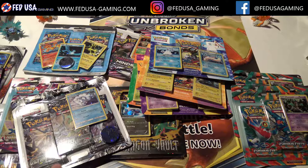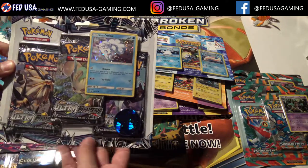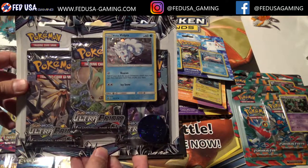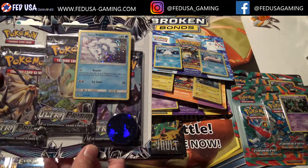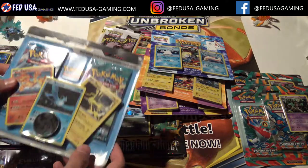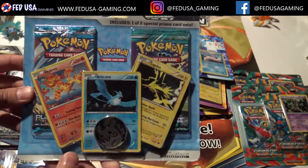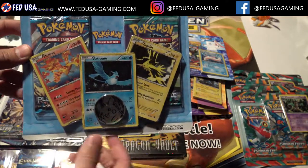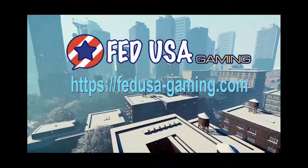Blister packs are a great way to go — this is a great entry-level collector product. If there's a blister pack not talked about in the video, put a comment below and tell me a blister pack you're collecting, saving up to collect, or looking for. Maybe tell us your favorite one to open — maybe it's Broken Bonds or Unified Minds. Leave a like or comment below and tell us what you're collecting. Also, as part of the collector series, if there's something else you'd like to see, let us know in the comments and we'll try to make content on it. Thanks a lot, we'll see you next time. FED USA Gaming — feed your passion.